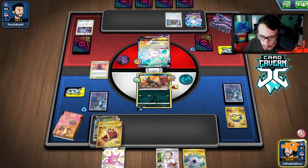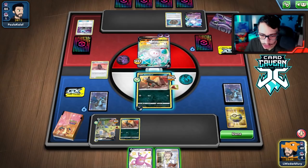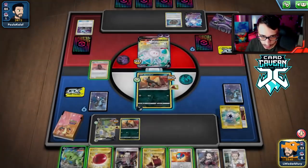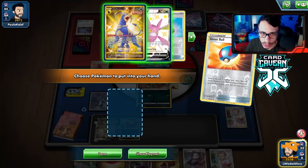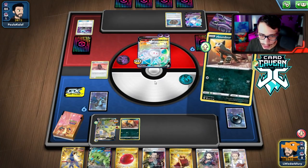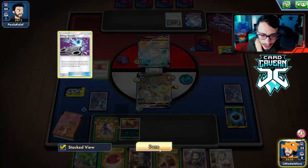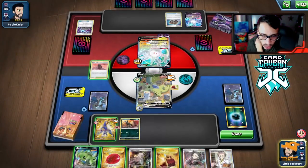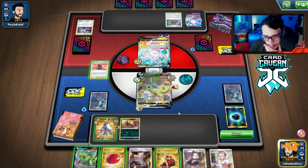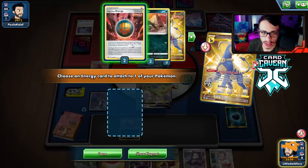Let's see what our top deck is — Crobat's not bad. Capture Energy for another Houndour. Tyranitar is pretty bulky; we should be fine. I'll just Research — not really looking for anything huge. We're not attacking with Tyranitar this turn. We do get a Houndoom. We have to evolve in the active, let Tyranitar take a hit — that's fine. We need to get this Houndour into a Houndoom. They play Crushing Hammer so I'm a little hesitant about Single Strike Roar.